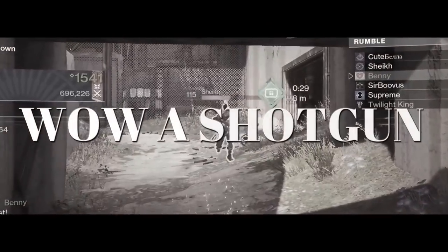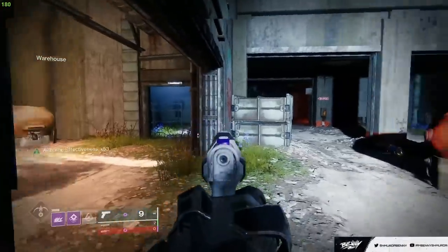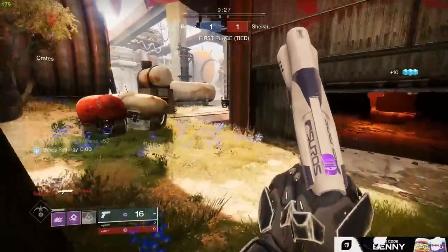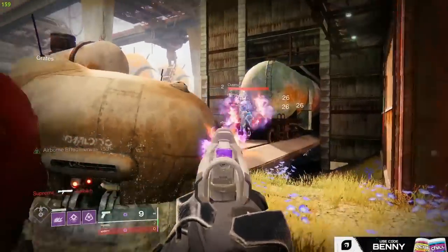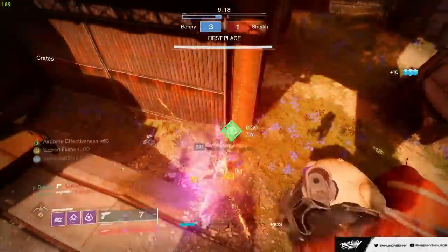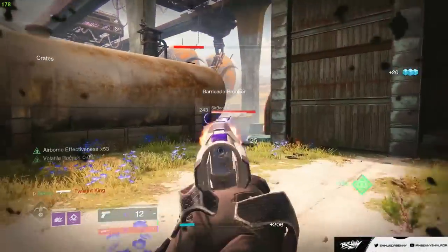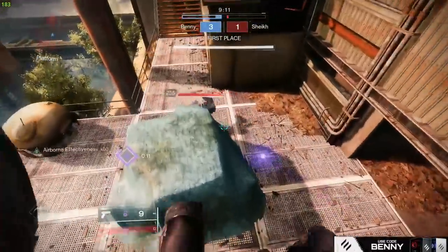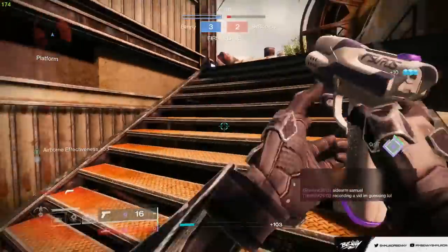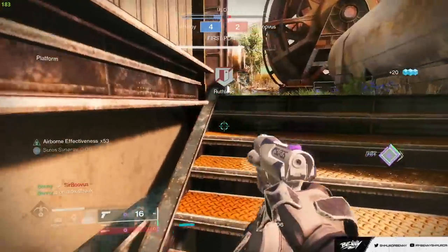A shotgun, what do you want? Very nice. No way, I tried that right, surely not. Give me the volatile kill. There we go — so I didn't get an overshield, why is that?